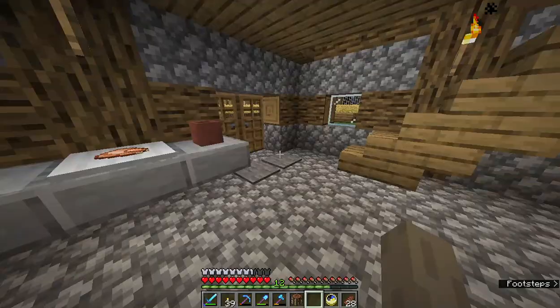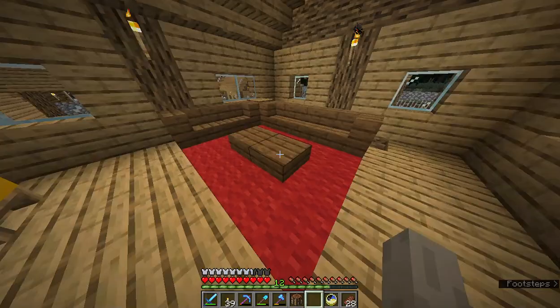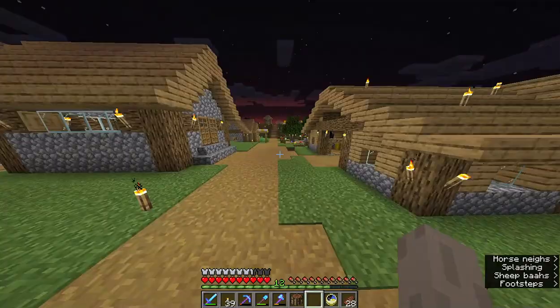You gotta wash your hands — it's tucked in the corner because ain't nobody doing that. We've got some meals ready to be delivered out the window. Then we've got our nice little living area up here, the chimney from the stove, our sitting area and coffee table. That one turned out really nice.